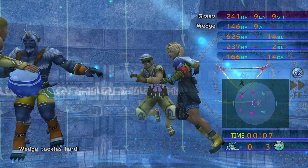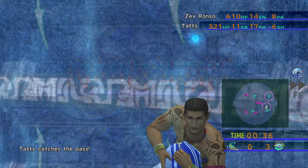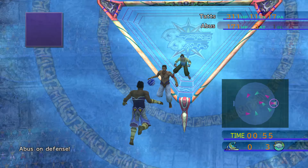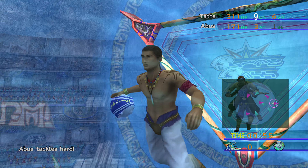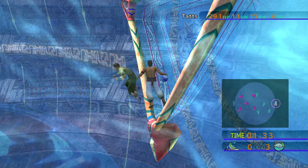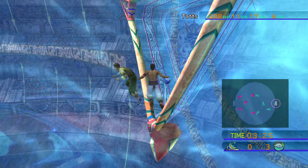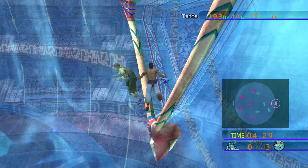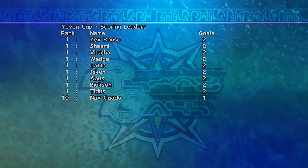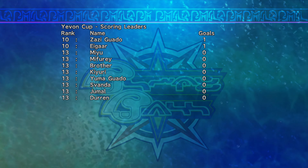Make good use of that speed boost. Grab the ball and chat with your goalie, wait for any straggling defenders to bail, and let's do the time warp again — you've finished a half in seconds, easy peasy. Make sure there are no shenanigans with the match for third place. If some character magically gets three goals and destroys our plans to control the scoreboard, reset to the last autosave and do the time warp again.